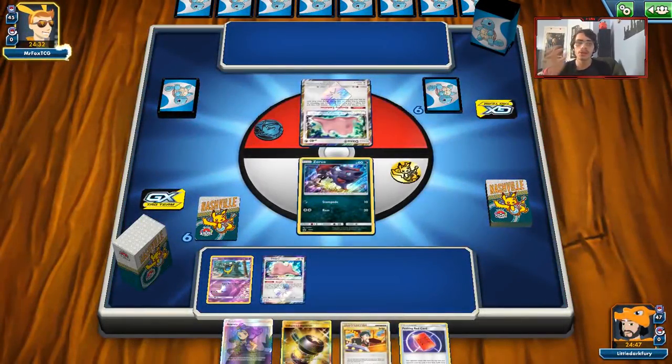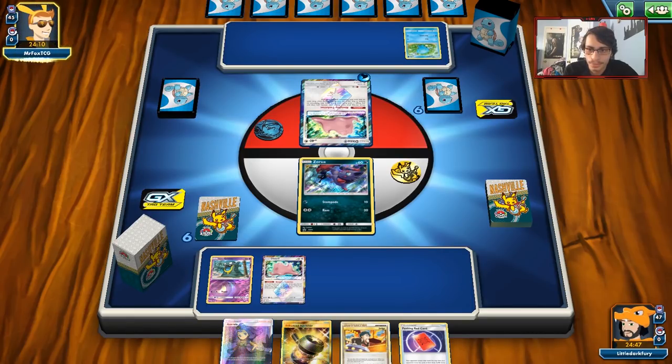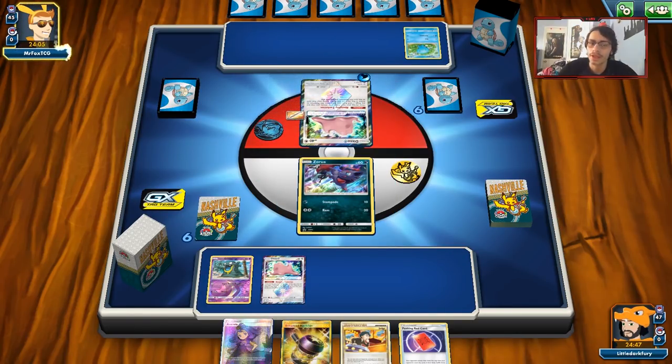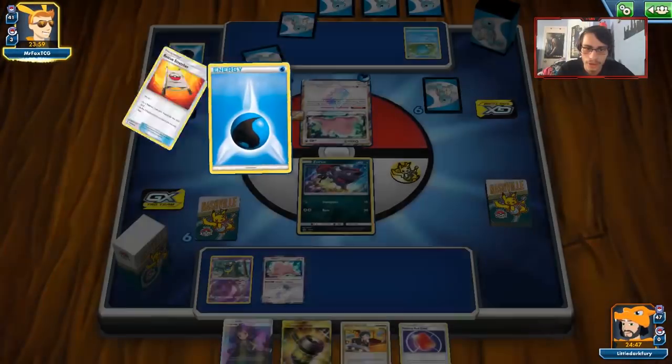He doesn't have a good draw engine as long as he's not playing Zebstrika. I don't think there's any Lightning Pokemon, so as long as he's not playing Zebstrika, we should be good. He attached to the Ditto — any deck that doesn't have a good draw engine, you can beat. If they have an Oranguru you can beat them. He's going to play Wish or Baton — good thing we have Field Blower. His turn one is a Sightseer, which gets rid of Water Energy and Stretcher. Let's see if he gets any Aqua Patches.